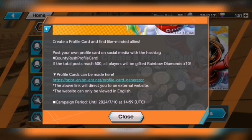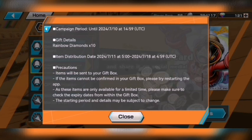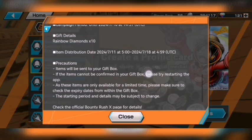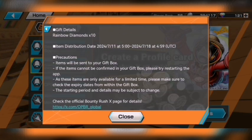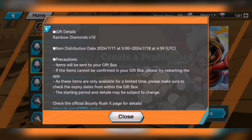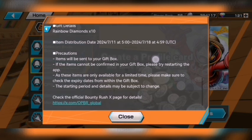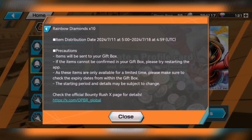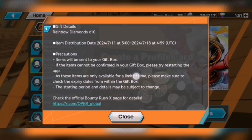10 rainbow diamonds — that's it. What are we supposed to do with 10 rainbow diamonds? That's not enough. The distribution is only one day to receive them, but at least they give us until the 18th to collect. 500 posts is crazy. It will be sent to your gift box. Check the official Bounty Rush X page for details — though this announcement doesn't give us much detail at all.